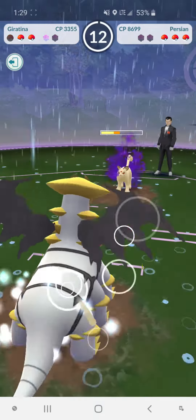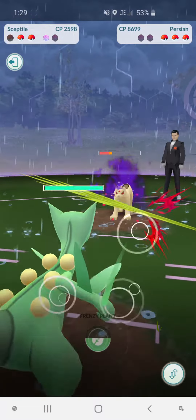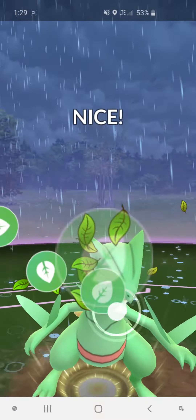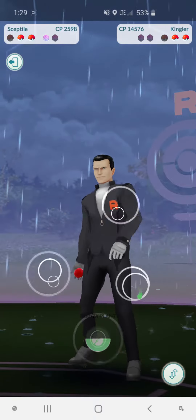It's all about using the right movesets and charging up your charge moves after the bar is full to load up for the next attack. This happens when you're clicking on the screen — if you charge up your move all the way and continue to click without using it, you're actually saving energy for the next attack.